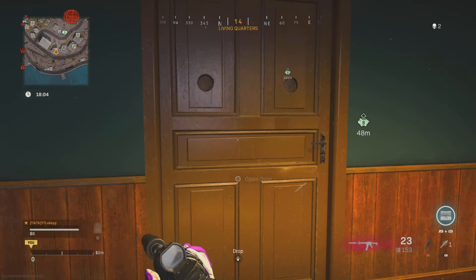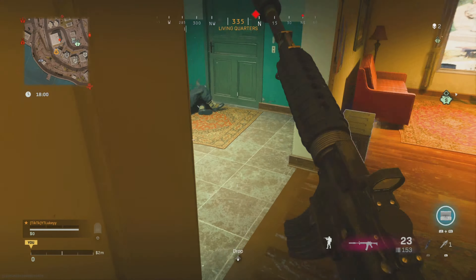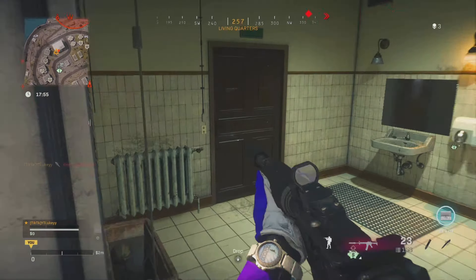If you need to swap weapons, go for it — that's why you have two assault rifles. You can get one kill with one assault rifle, and then without reloading, get another kill with the other assault rifle, and it will still count.